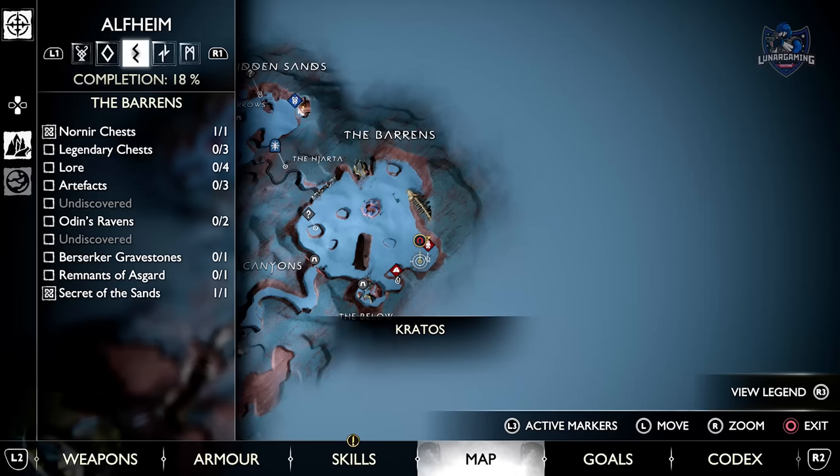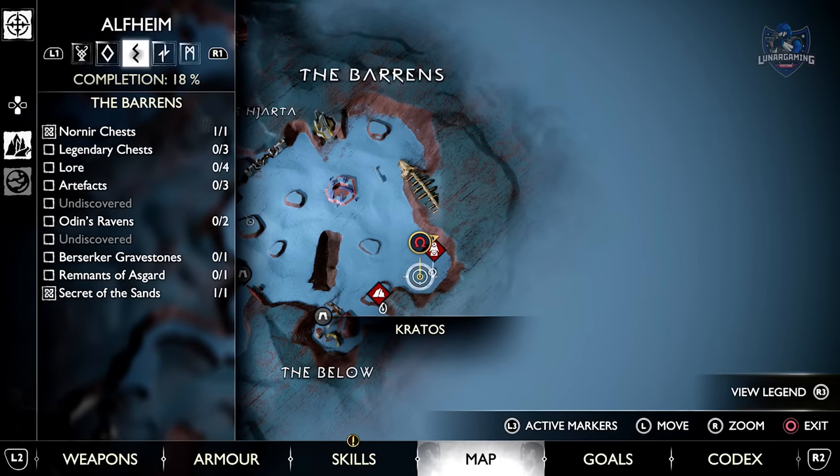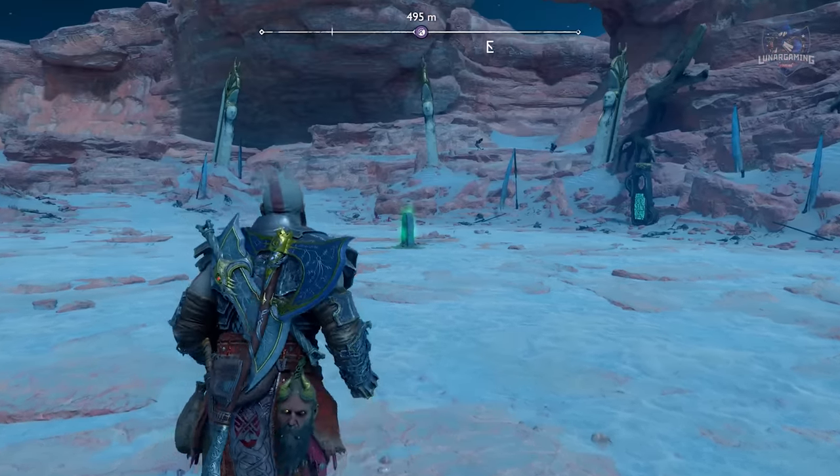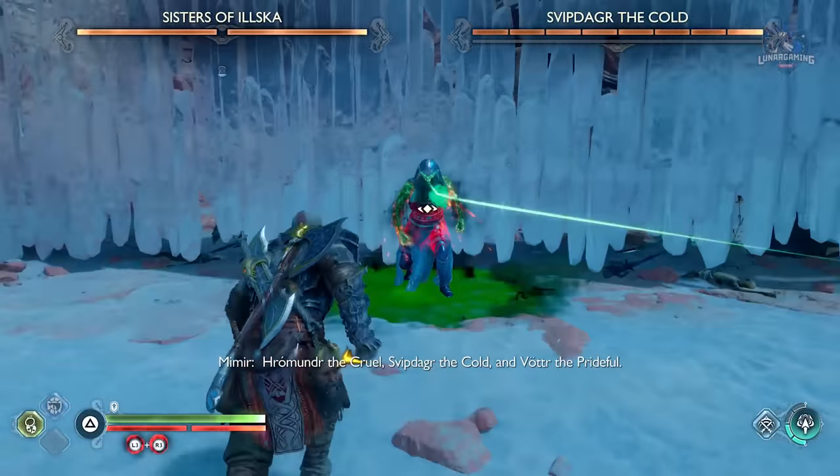To get tempered remnants, all you need to do is kill one Berserker. You can find them at the Berserker graves around the map. Kill any of them to get this as a reward, like the ones I fought here — the Sisters of Ilska in Alfheim.